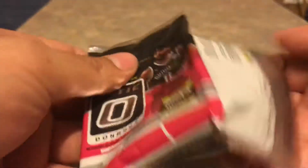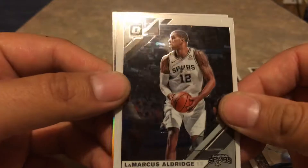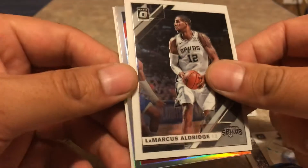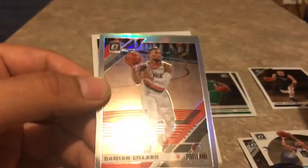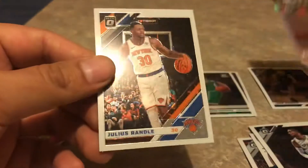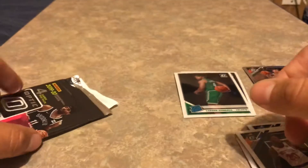All right, second pack — here we go, just cracking it right there. To start things off is a Carson Edwards and a LaMarcus Aldridge, and we got a holo — not a rookie unfortunately — of Damian Lillard. Not too bad I guess, and a Julius Randle base. Last pack of the cello pack here.